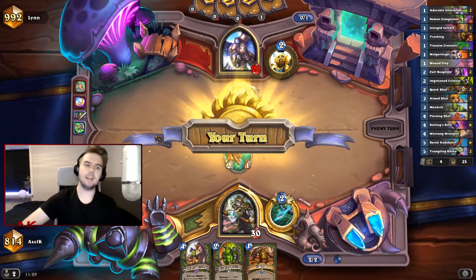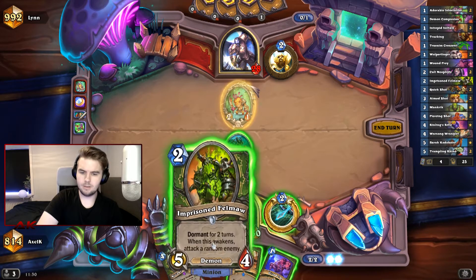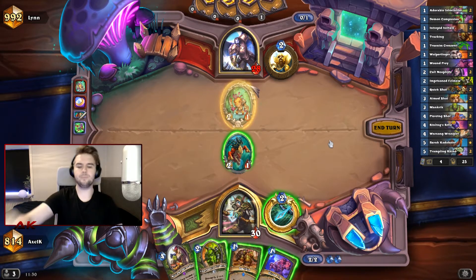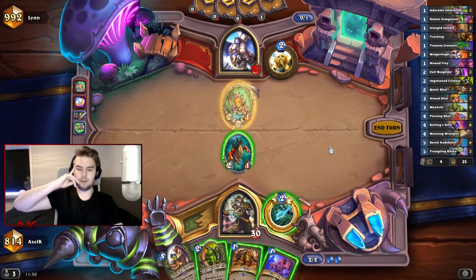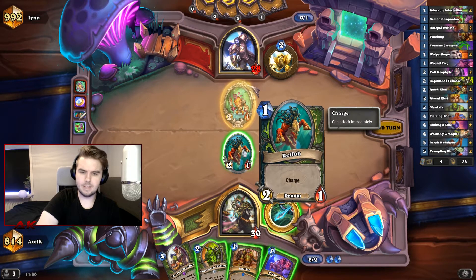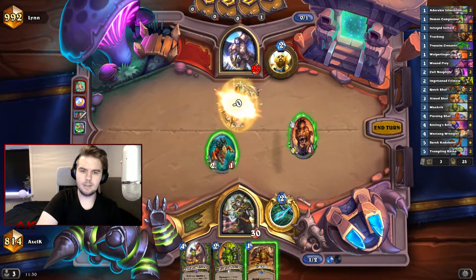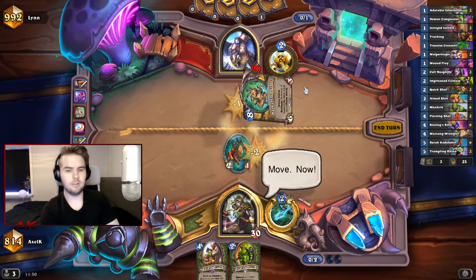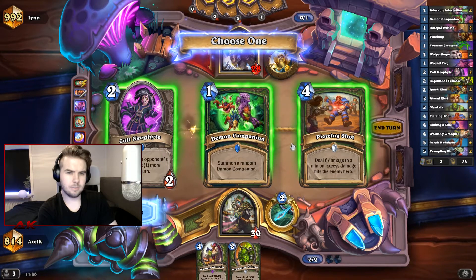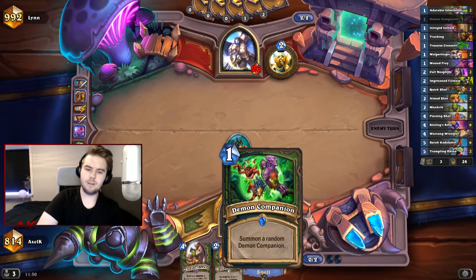As I said before, you kind of just want to kill them with spells after turn 4 or 5. Refilling your hand and getting those guaranteed Aim Shots and Quick Shots is super powerful. We could clear this right away instead of developing the Felma — that might be better. But our next turn is going to be super awkward. I kind of want to protect this — I think if I protect it now, it's going to deal more than 5 damage. We want to track and get something good, maybe card draw. We're taking the Demon Companion so we can play it next turn, just to curve out. Next turn we can go Imprisoned Felma together with the Demon Companion.